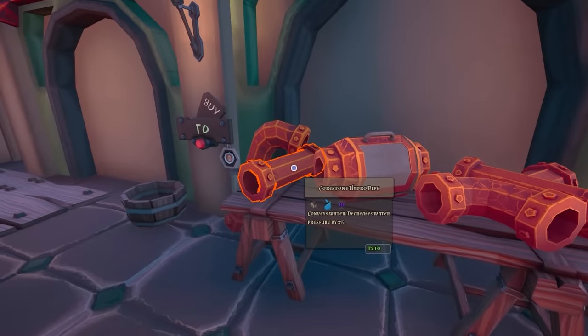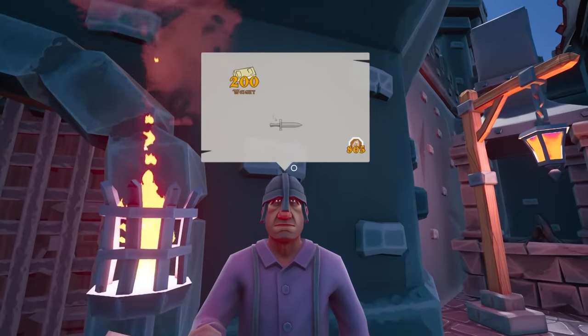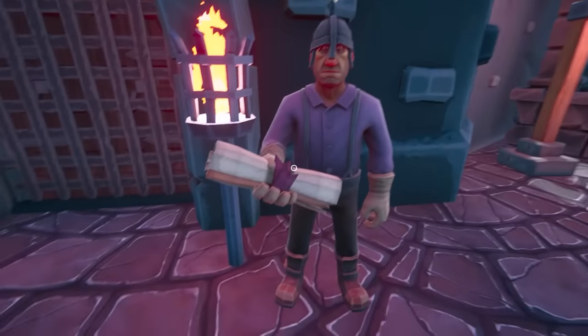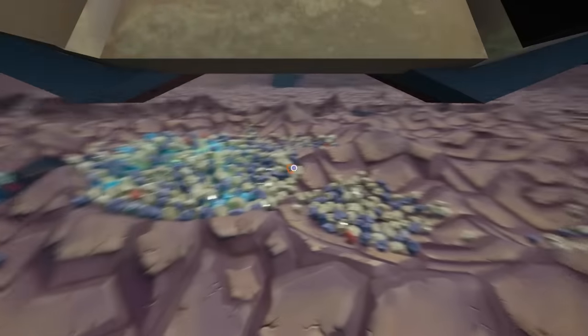I thought core stone would be more valuable. Maybe it's what we make out of the core stone that gets valuable. Well, core stone can at least make pipes. Anyway, we're gonna deal with this guy for a little bit. Why is he looking over my head? I feel like he's not making eye contact. But what he wants is a knife — 200 weight.